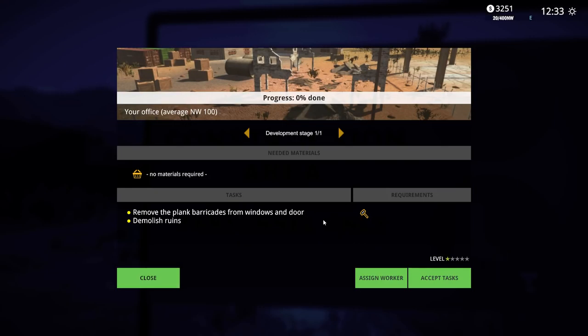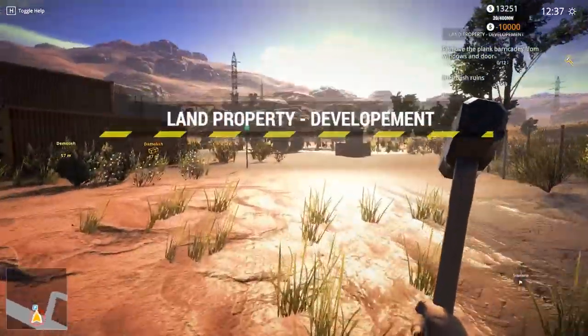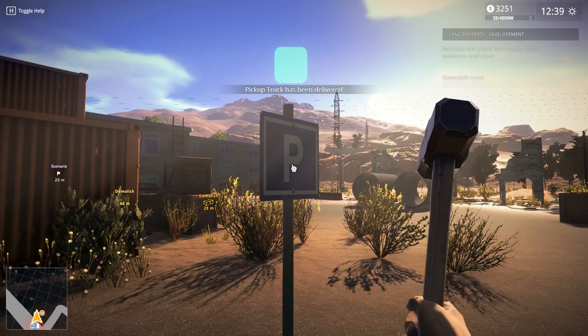Alright, we've got this guys - we've done it! Your office progress - zero percent done. Development stage one of one: remove the plank barricades from windows and doors, demolish ruins. Let's do it! You can assign workers too. Sweet - pickup truck, yeah boy!